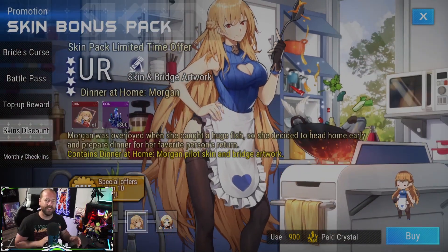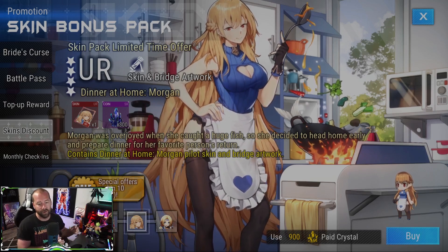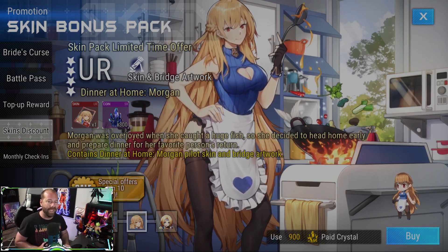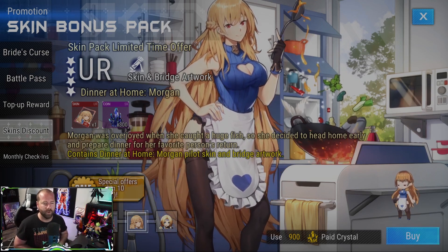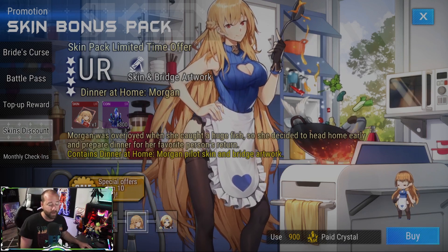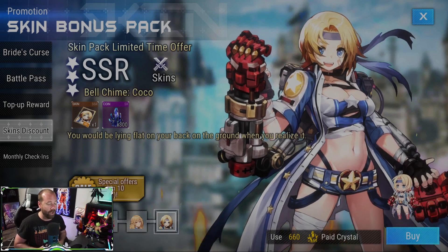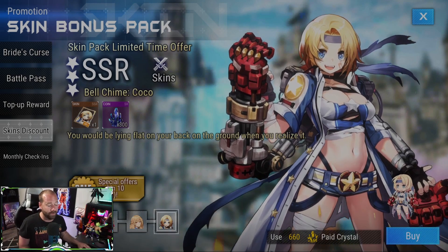Then we have Morgan. Honestly, I don't think Morgan has the best skins out of all the URs, but she's cooking you food, so it's a decent skin. You do get the bridge artwork along with it, and as far as I know this is the only skin available for Morgan, so if you want one this is the one to pick up. Then there's Coco, the other new character on the banner — I think the artwork is really good, the skin is good, and the character model is good as well.